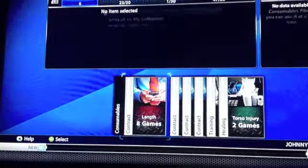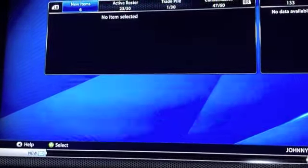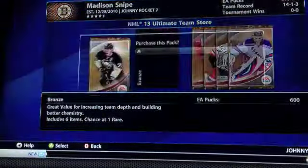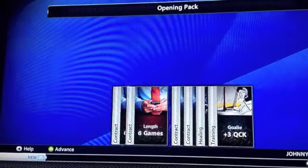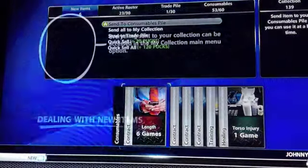I think this is the last pack — either the fourth or fifth. So far we just got a bunch of contracts and stuff. This is the last one — Evgeny Malkin. Six games, six games, ten games. Let's see what the other ones are — I don't even remember.